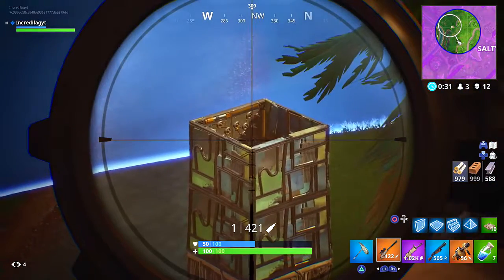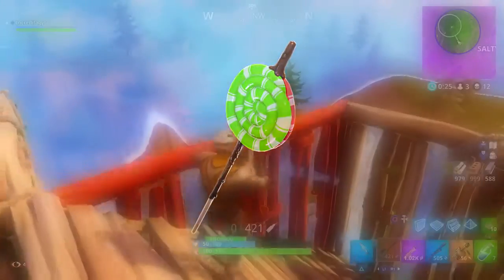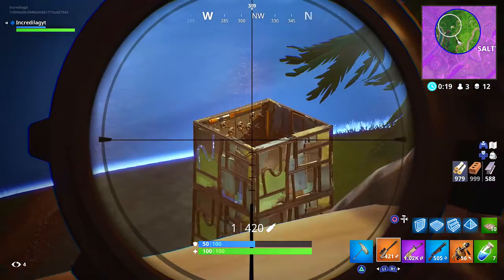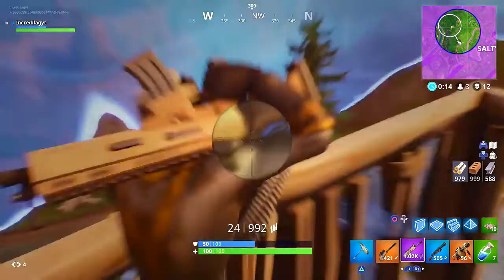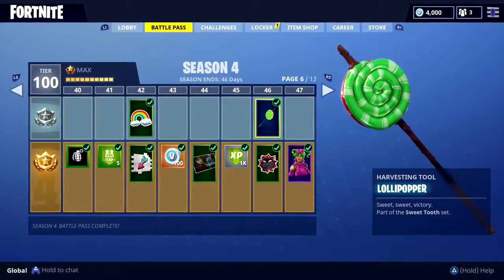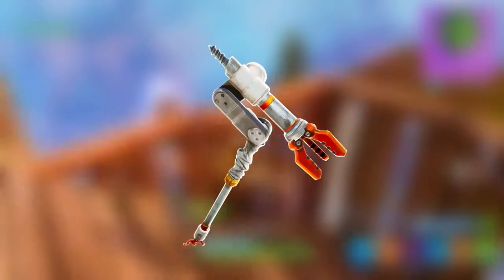Next we got the Lollipopper. Maybe you guys just haven't been leveling up that fast, but the Lollipopper is actually a harvesting tool you can unlock for free just by leveling up. There is the battle pass you can pay for to get a bunch of skins, but the Lollipopper is actually a free item in season 4 — all you got to do is level up.